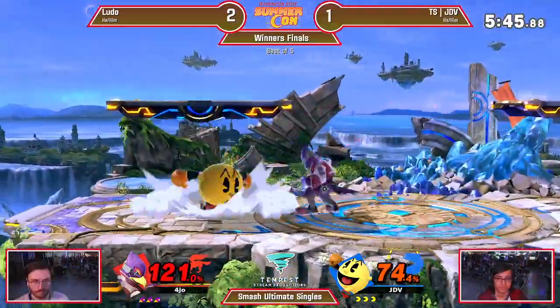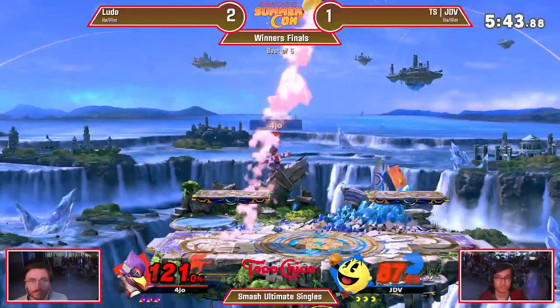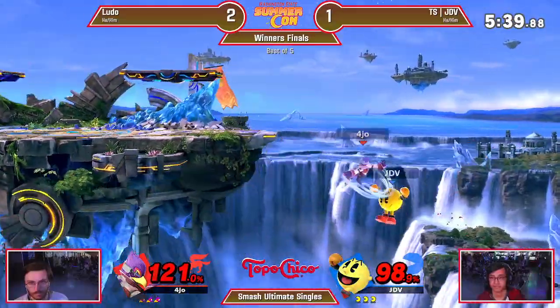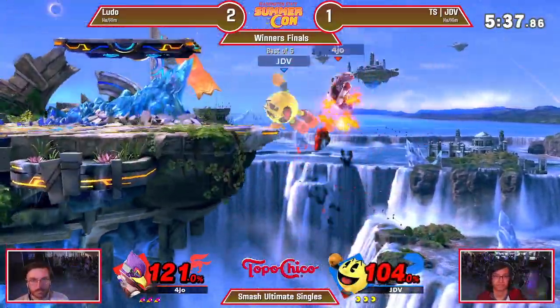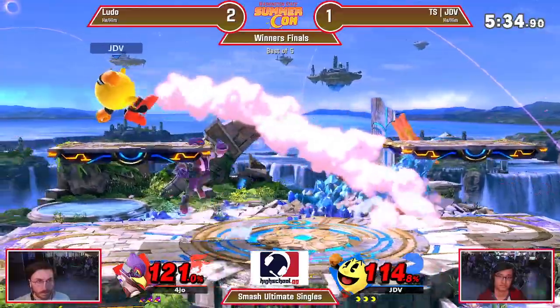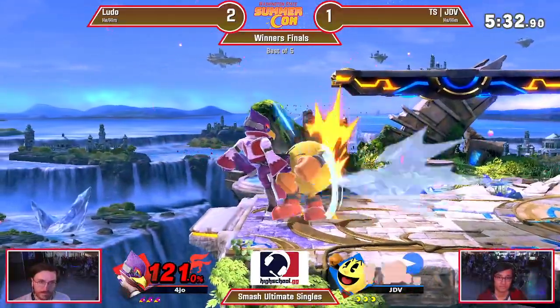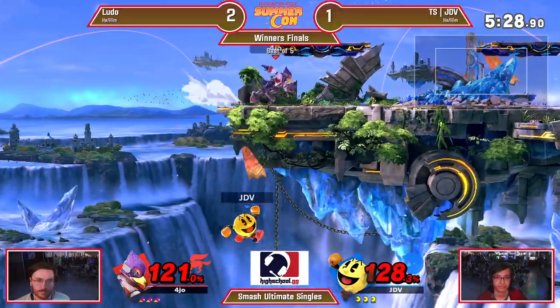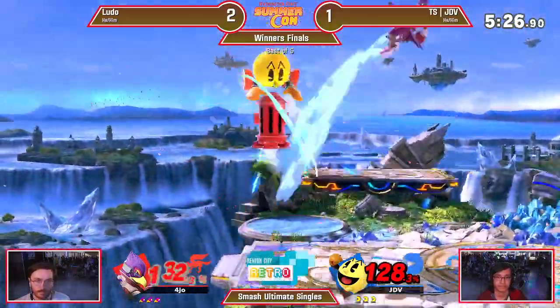Falco's got crazy combos off of grab and off of his regular neutral openers. He dashed back, dashed back in, and got the grab — that's his win con. Almost not snapping to ledge there. If he had gone for the short hop back air, he would have gotten it. Instead going for the full hop, and JDV lives another day. But the question is how long, with both of these characters on their last legs right now.